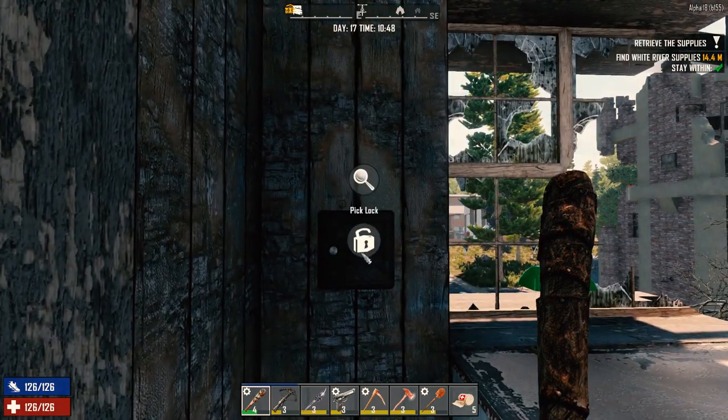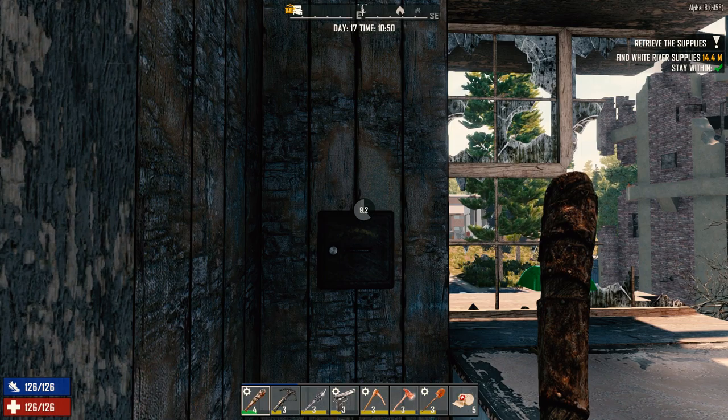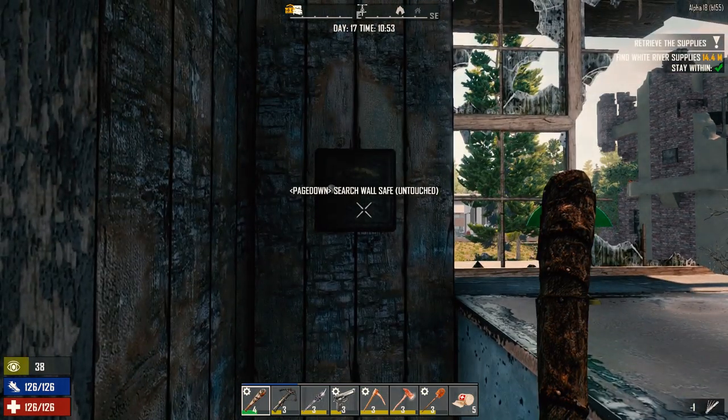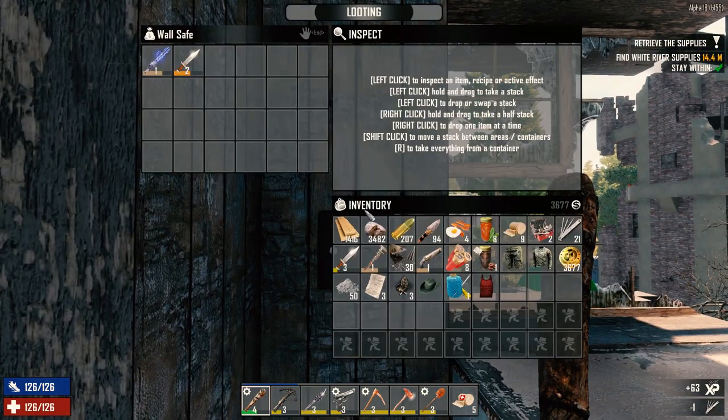Let's lockpick this sucker. So yeah, we're gonna need a ton of concrete, rebar frames, and we're gonna need forged steel. So we're going to find a crucible as fast as we possibly can, or get the recipe to make it.